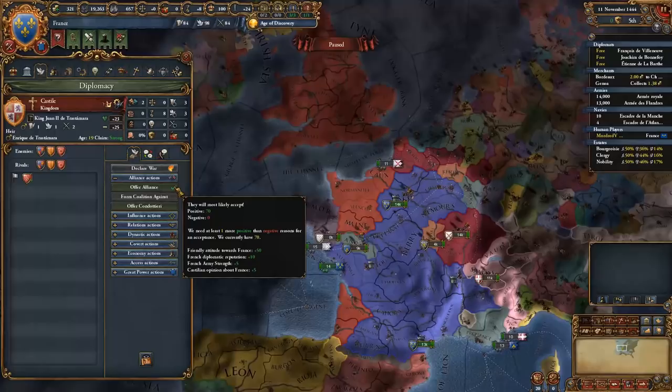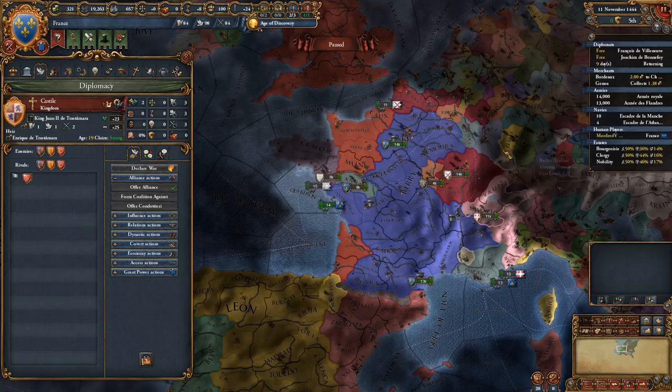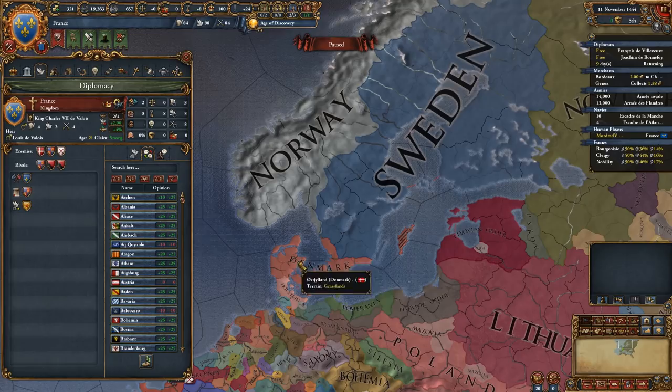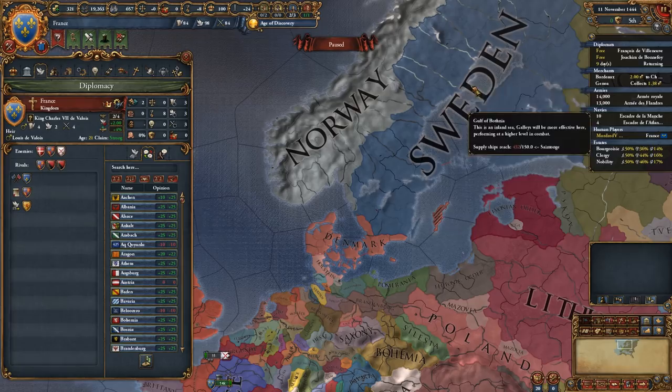We have three diplomats and we probably want all three of them put to work before we do anything else. Denmark is a bit far away, but they could eventually become a power because they have a personal union with Norway and Sweden - Denmark controls them as well. We can meddle with Denmark by supporting Sweden's independence to break Sweden away. We know from history that Denmark and Sweden were very often at each other's throats, and that's very true in this game as well.